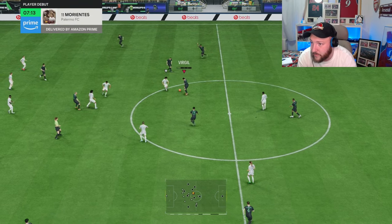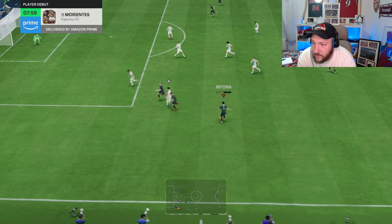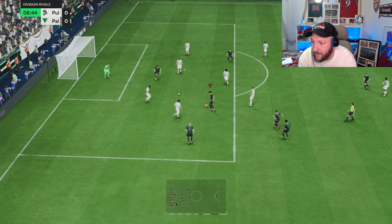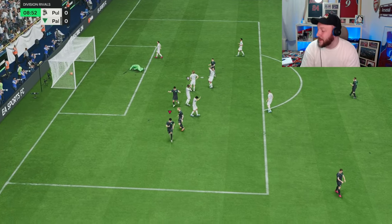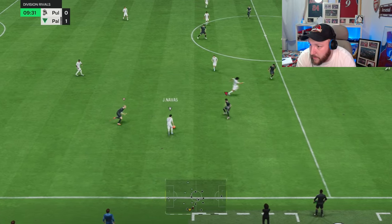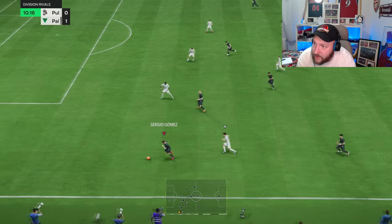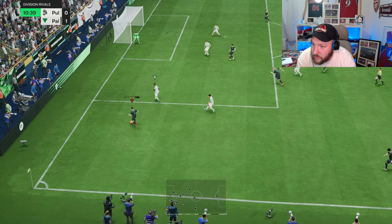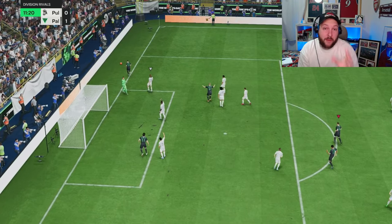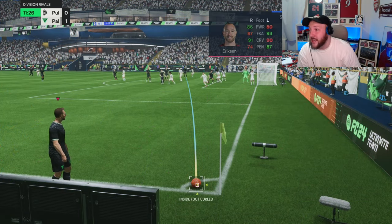Trying to keep that pressure on. Gomez open at the bottom — we'll pass it to him, little one-two. Nearly megs Alaba there. Mistake from our opponent — can we capitalise on it? And a great finish there. One-nil up in the game. Sergio Gomez — lovely interception. Now we can drive forward. We're going to push him forward because we've got the extra man. Looking for that cross — what a ball. We should have had an assist there. Another thing not yet known about this card — his set pieces are absolutely ridiculous: 80, 93, 90, and 87.